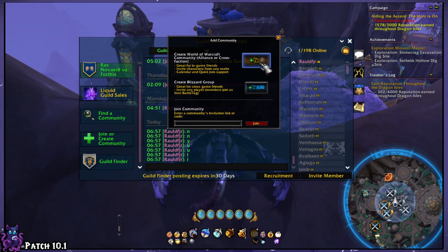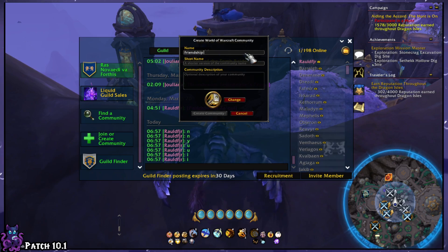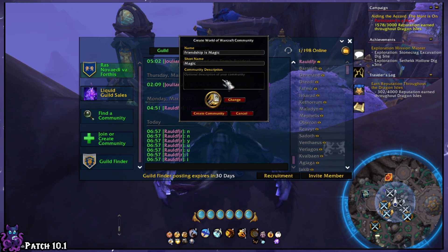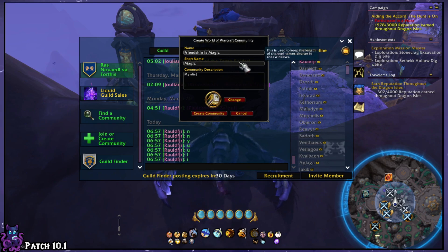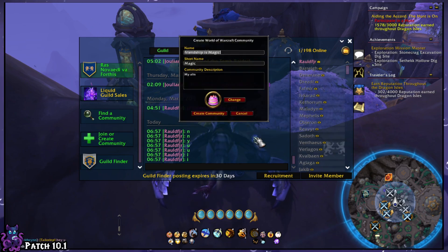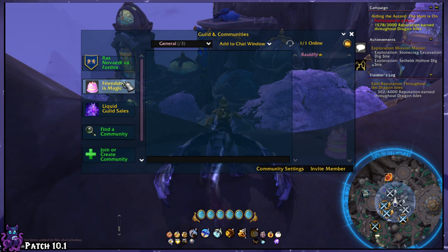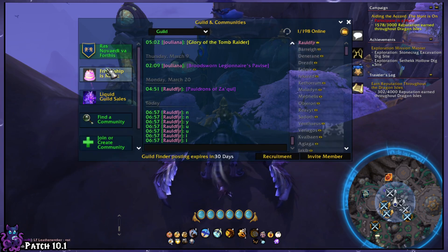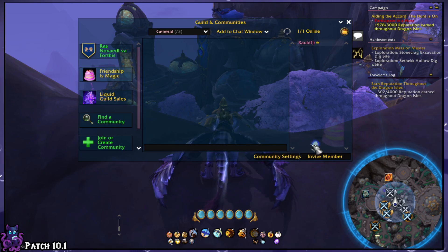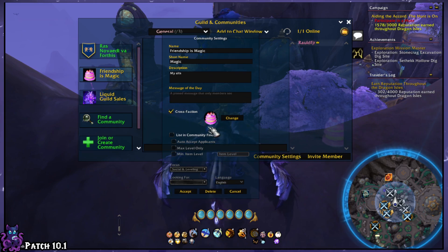Pick the top option here — we want a World of Warcraft community. Name it whatever you want; I'm going to call it 'Friendship is Magic.' Add a description — you can name it whatever you want. Change the icon — I'll pick a cake because that's cute. Now hit 'Create Community.' You've made a community. Now that you have a community, you are the guild master of your guild and the owner of your community. What we're going to do now is go to community settings and hit cross-faction — you have to enable it here so it can be a cross-faction community.